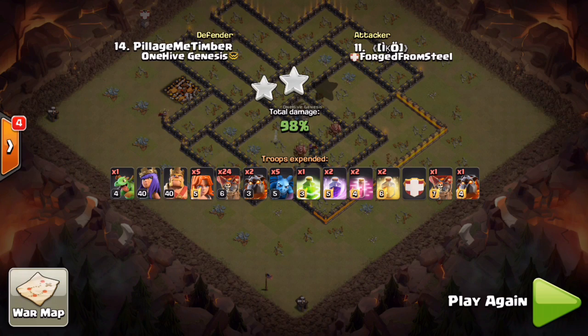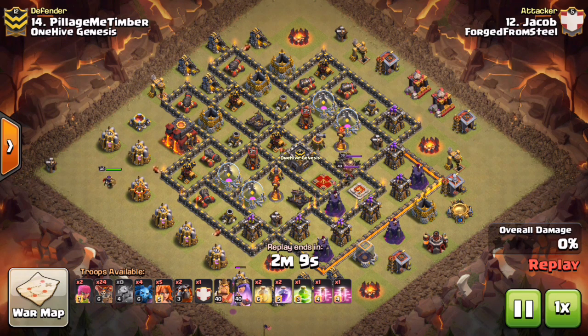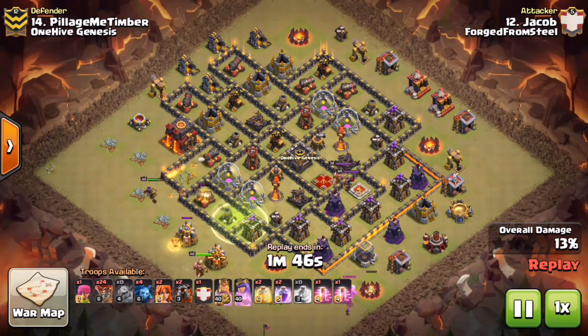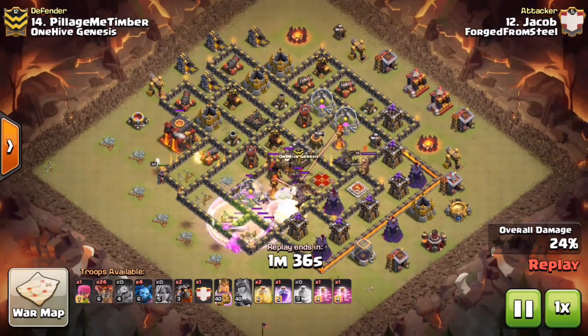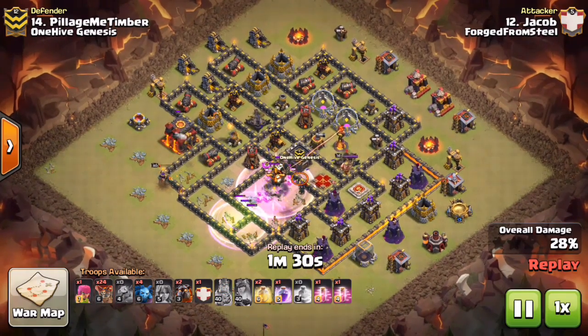The good news is, even though he didn't bring archers for the builder huts, we have a plan that can triple this base as long as it's executed right. Now we have Jacob, obviously using the same plan that Oki did. Notice where he dropped his Archer Queen — she actually gets the builder hut over at nine o'clock, and instead of locking onto the Town Hall she steps up, takes out the air defense. Just like in Oki's attack, he jumps in with the valk BK kill squad with an early rage to push through to that Inferno Tower even faster.